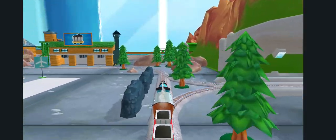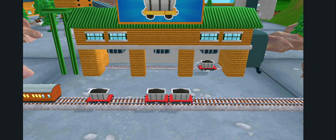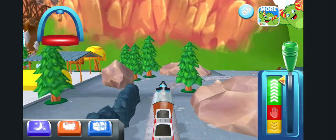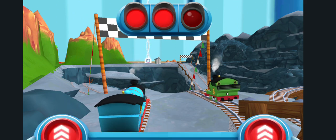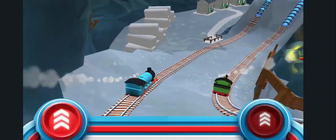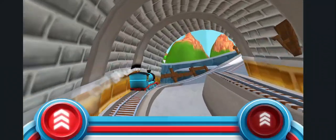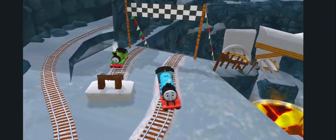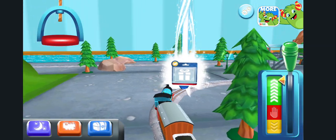Which way do you go? Right leads to... What type of wagon should we help pull? We all love to race! Let's use the fastest engine in this cool race through the quarry. Tap as fast as you can! That was so much fun!